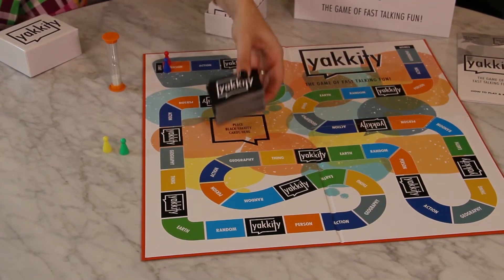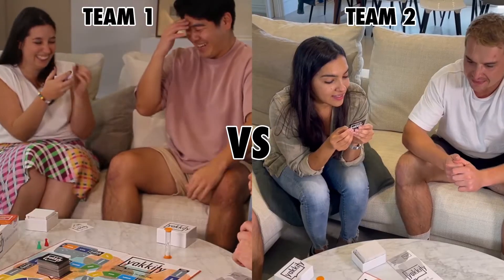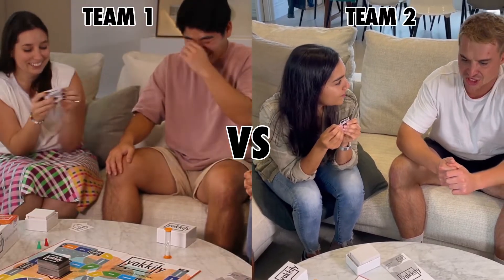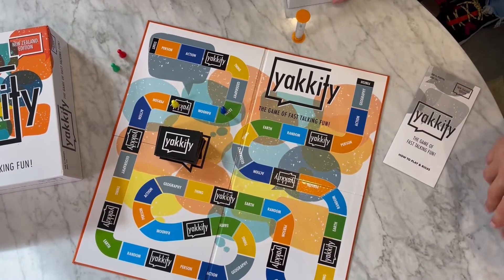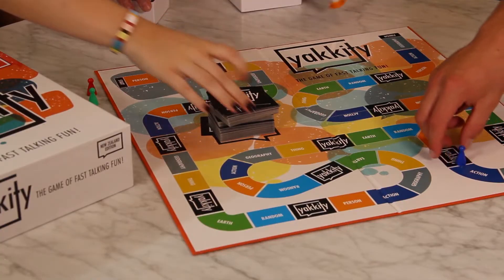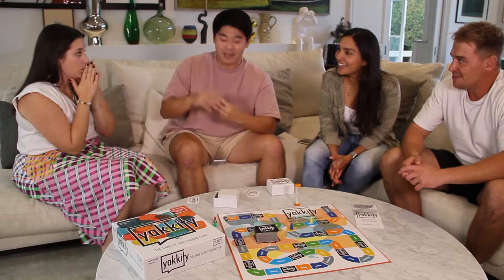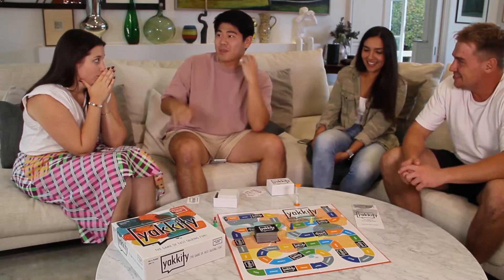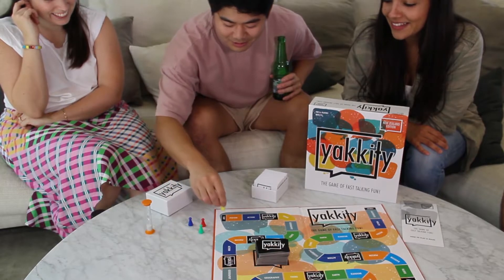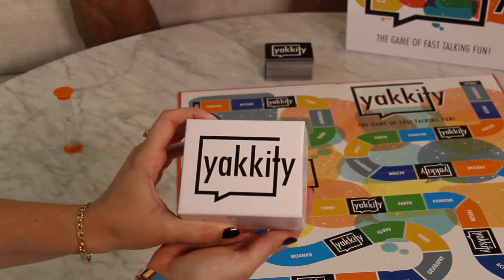Now let's set up the board. Place the black Yakety cards face down on the board. Divide players into teams of two or more. A minimum of four players are needed and this game can be played with anywhere up to 20 people. The more team members you have, the more fun and more brain power to get those correct answers. Each team picks a coloured playing piece and starts on the starting line. The team to start is the one with the youngest player.